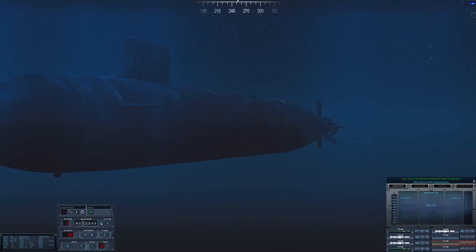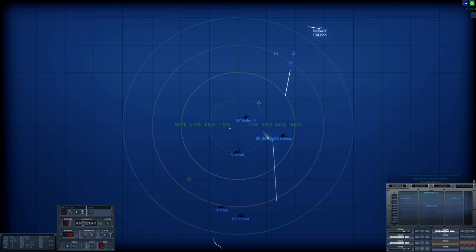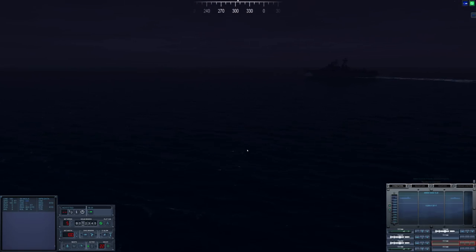Reduce speed to five knots. Rig for ultra quiet — really slow down and listen for the Akula. She has a big hole in her side — she's definitely going to be producing quite a bit of flow noise because of the abnormal hull conditions. Not very hydrodynamic, I would suspect.